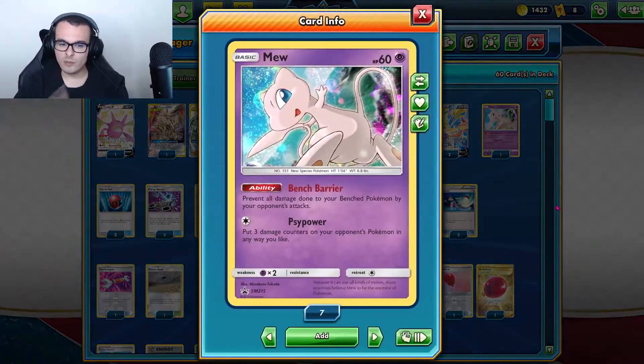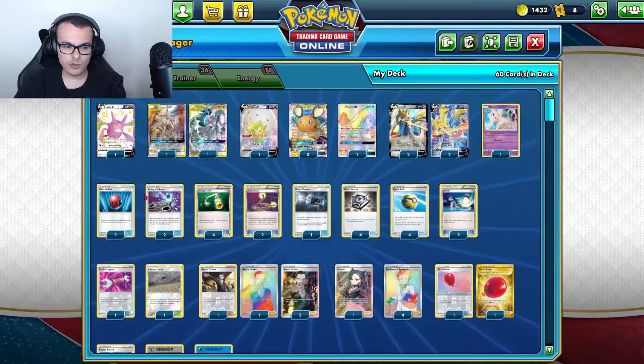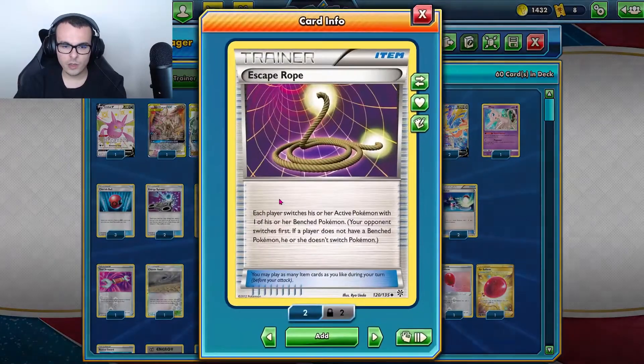Scoop-up Net is really, really good. We have 1 Mew, which was here for the Rapid Strike Urshifu matchup — specifically the Rapid Flow attack that hits 1-2-1-20. That really helped against that matchup, and Pikarom also has outs against it. As far as items, we have 3 Cherish Balls to search out our ADPs and Dedennes, 2 Energy Spinner, and 4 Energy Switch. We really want to get that turn 1 GX attack using Metal Saucer, Energy Switch, and manual attachment.